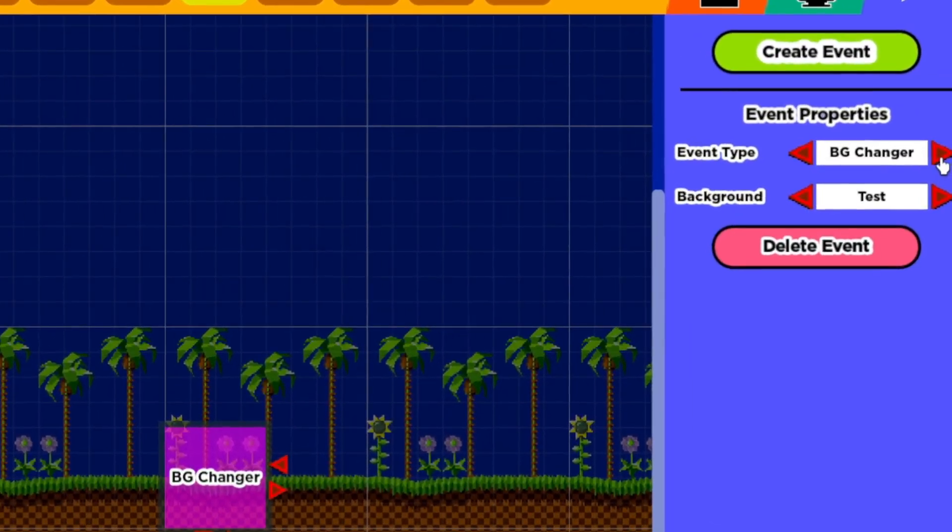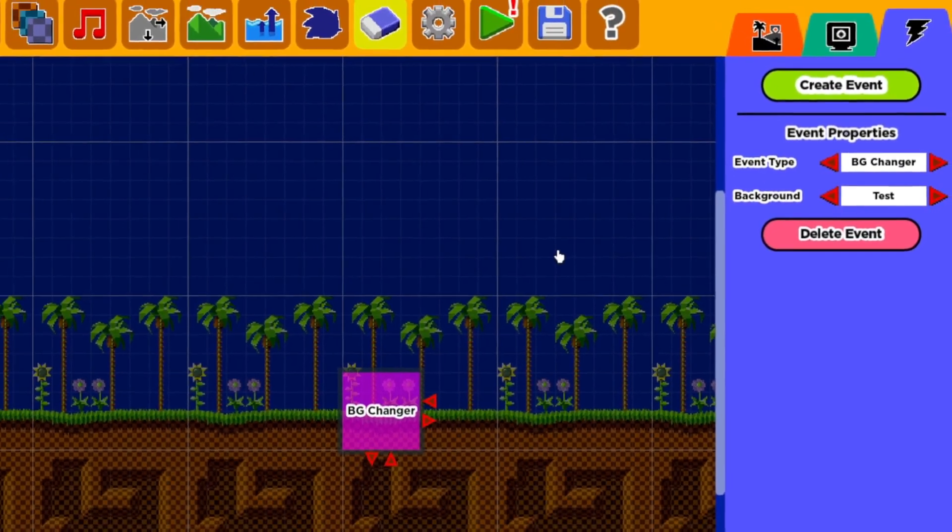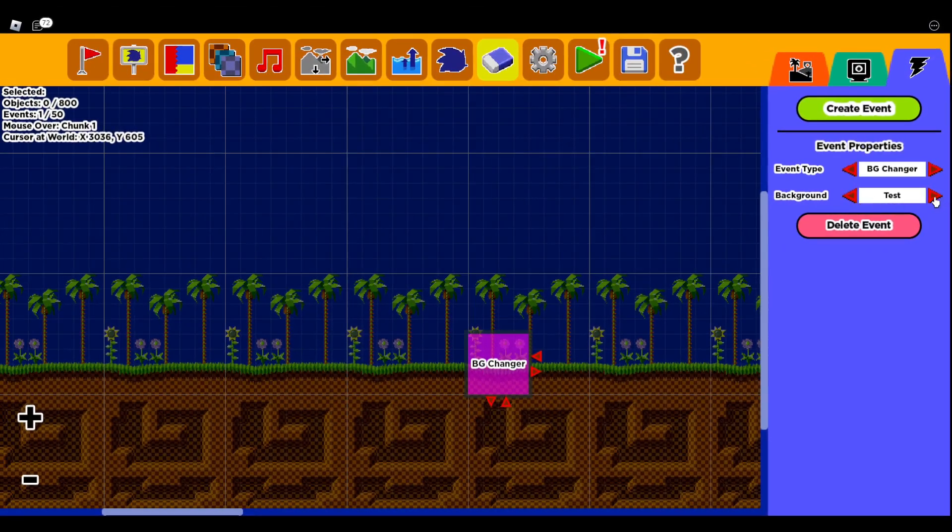You have Background Changer, Water Level, and Bottom Bound. For Background Changer, it basically means once your character goes into the square area, it'll change the background depending on whichever background you choose. Like, if you go through this background, I'd change it to Scrap Brain Zone — so if I was running, boom, it changes the Scrap Brain background.